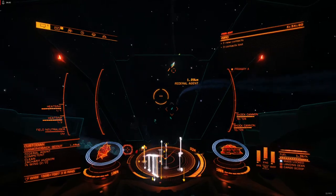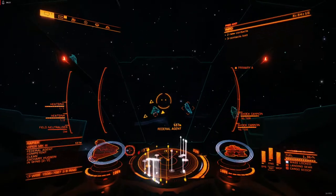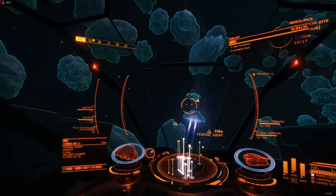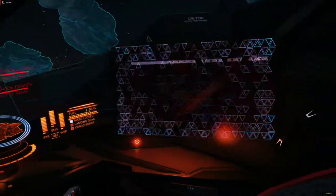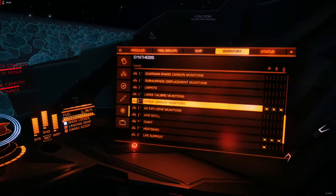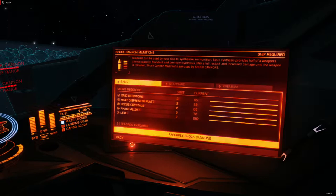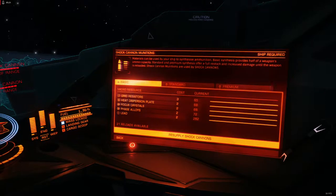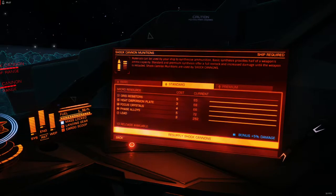On the upside, you could build an absolutely devastating Vulture with these things, since their power draw isn't all that bad, and you probably wouldn't need to do all that much engineering in order to PvE pretty effectively. Shock cannons are very high maintenance items, and while you can stretch their loitering time with synthesis, you need to be aware that synthesis is expensive and it's almost exclusively manufactured materials, which can be a little bit harder to get. Effectively, if you want to build up a whole bunch of synthesis to use with these things, you need to farm high-grade emissions and then go to a materials trader and trade for exactly what you need.